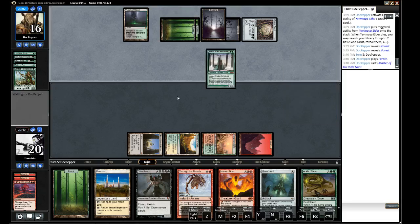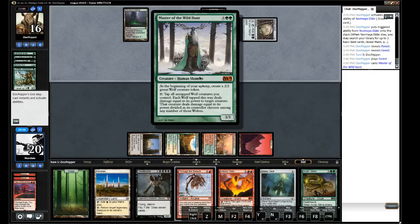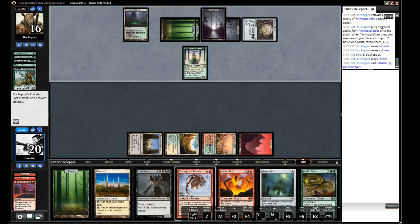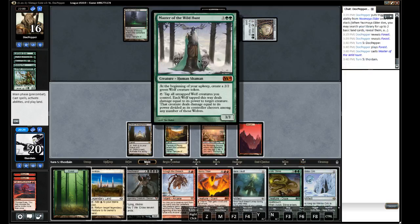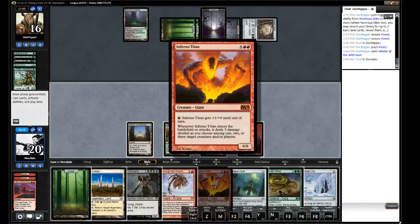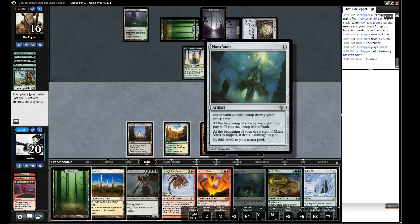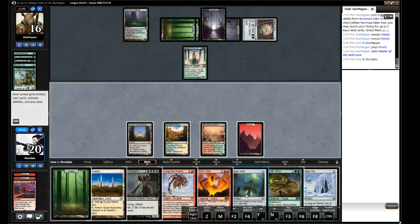I feel like Inferno Titan is... yeah, we're just going to play Inferno Titan. With the Vault, right? And just immediately blow up this guy. So one, two, three, four, five, six mana. We want to make sure we get our draw — we'll play the Forest and then Vault for six. So we can still draw a card.